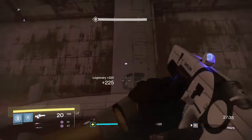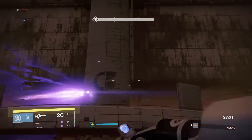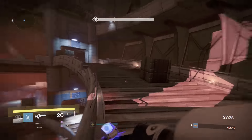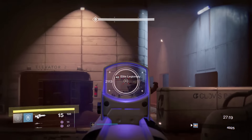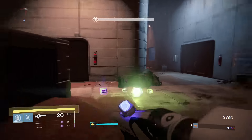Throw a grenade up there and see where everybody's at. If you let them duke it out down below for a minute, you're not actually going to have that much to worry about — they're literally dropping everything. Come around the corner; if you let them fight it out you won't have much to deal with.